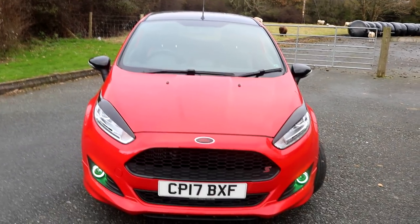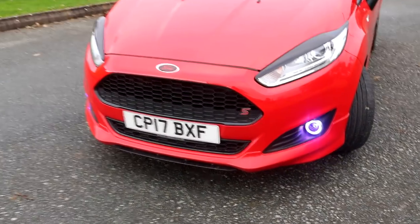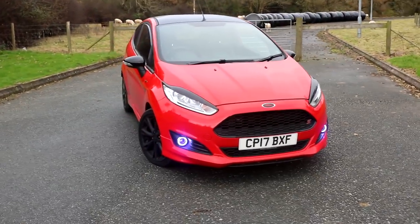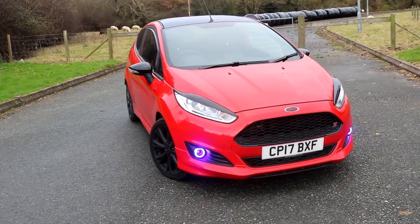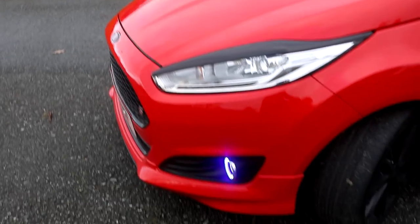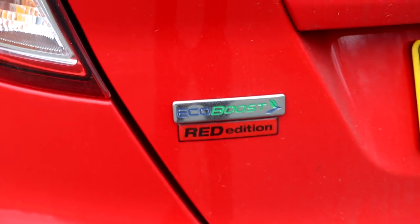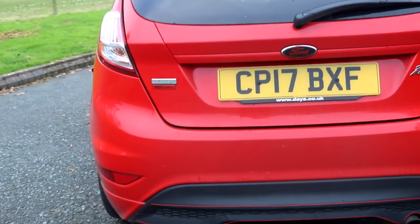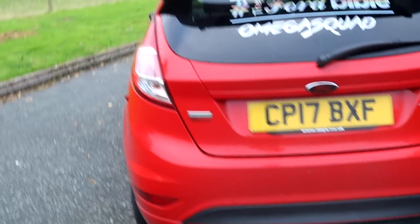Another aesthetic mod is the little S badge just down there. I didn't want to stick an ST badge on it even though it's the ST line, so I just got the little ZTec S badge on it, just sitting nicely. I think it looks really good — I've debated taking it off but certain people have told me to leave it on. I also have a little Red Edition gel badge at the back, just to show this is a red edition rather than just the EcoBoost Fiesta.